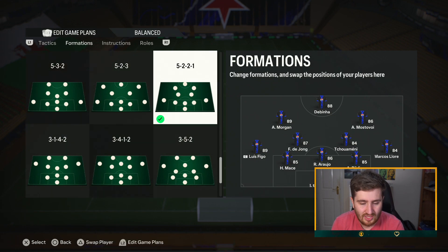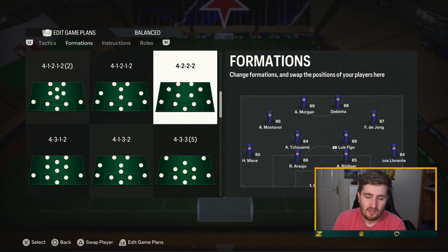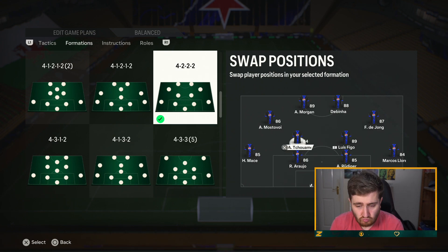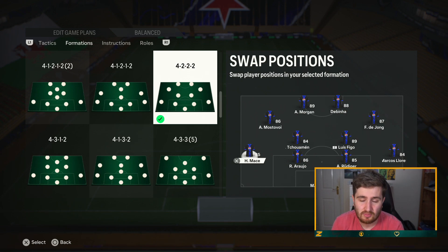The third formation is the 4-2-2-2 — pretty much a hybrid between the 4-2-3-1 and the 4-4-2. The only real weakness is the lack of a central CAM to link play, but the link-up play is a bit better than the 4-4-2. You want the outside CAMs to be fast so they can get in behind and do cutbacks. Defensively, two CDMs protect you well. Trivela shots and finesse shots, which are very overpowered on this game, work great with the outside CAMs, and you get great link-up play with two strikers.